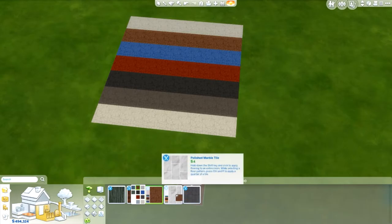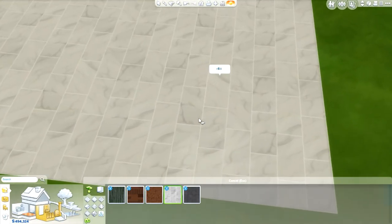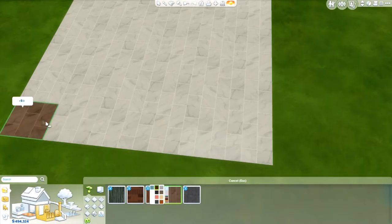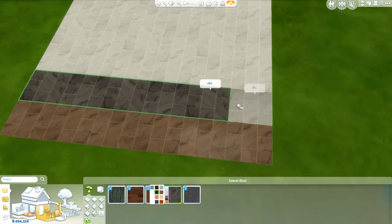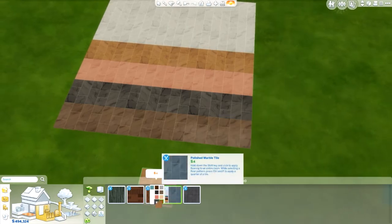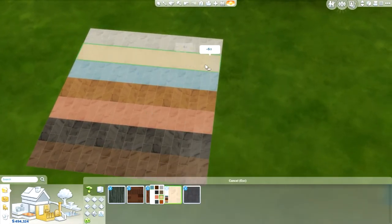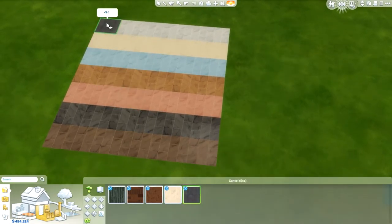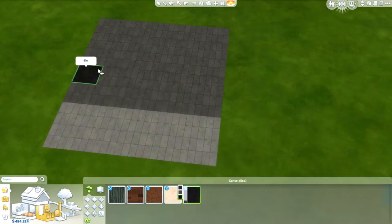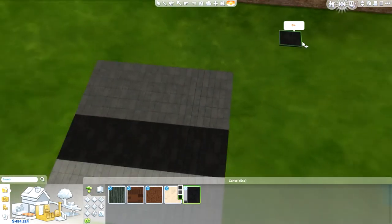And then we have the polished marble tile — this is really, really nice. I love marble floors and designs. The only marble we have in the game is kind of lacking color-wise and detail-wise, but this one just picks up all of that slack. This can be used in so many different ways, I love that it's tiled, and I love that there are so many different color options. Lastly is the collectible slate tile. I like this as well — to me it looks more like an outdoor tile, but I feel like it could still be used indoors as well. It looks really good. I'm really happy that we got five new floorings.